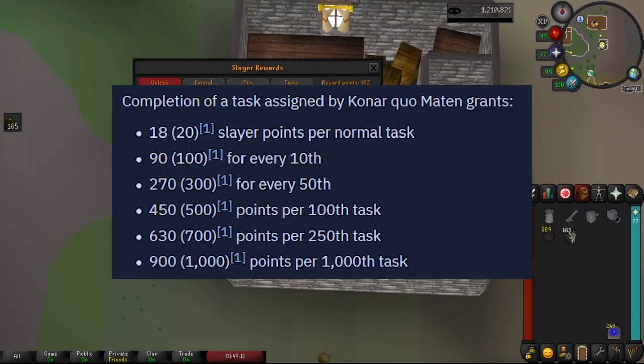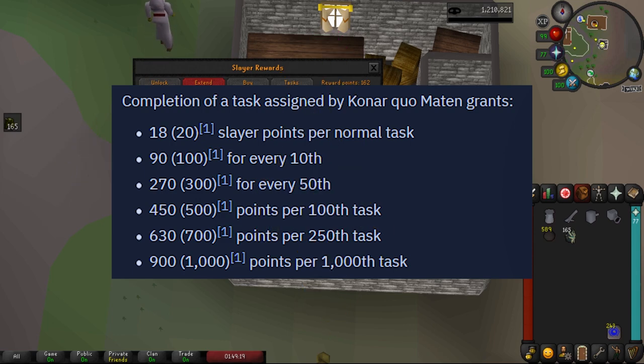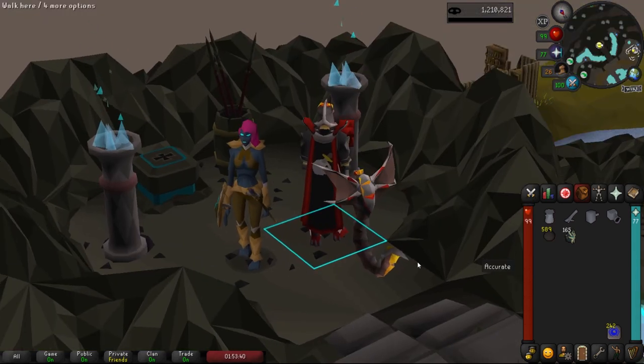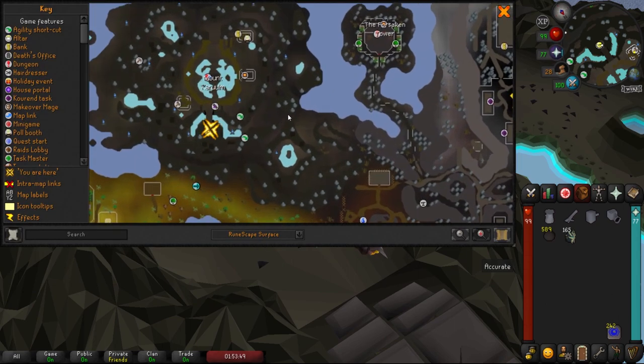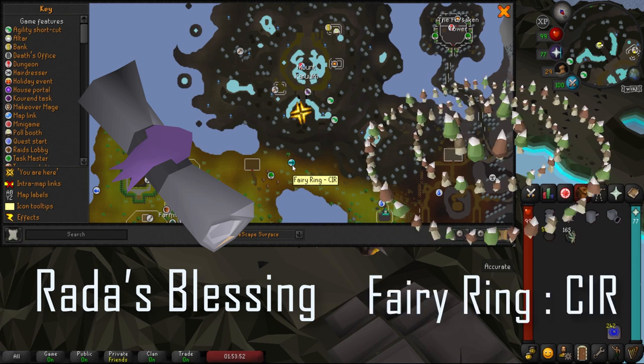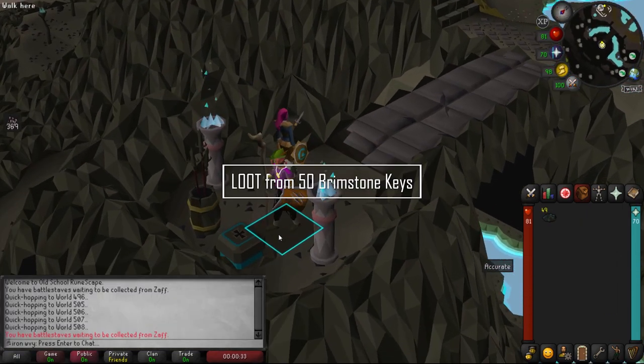Now that we're point boosting, every 10th task or milestone we're going to go to our best slayer master — ideally Konar, she gives the most points. When it's time for your 10th task, come to the top of the mountain to see Konar. You can get here by using Rada's blessing or fairy ring code CIR. Once you're there, Konar will be waiting to give you a new task.